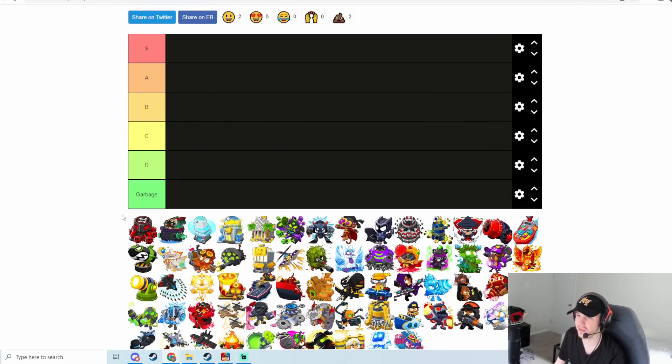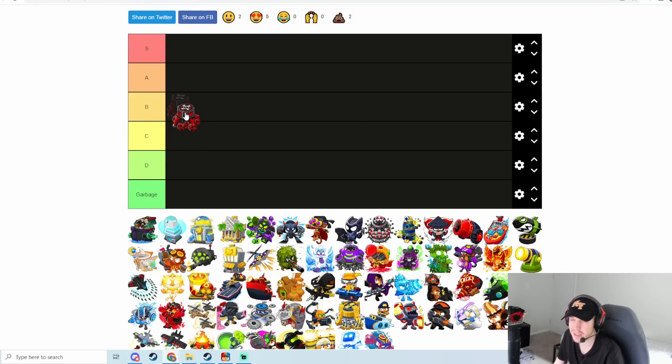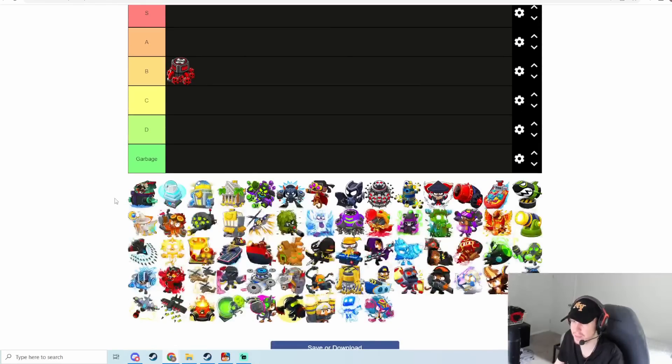First things first, we have the Super Mines. Super Mines is a Spike Factory upgrade which is really powerful against BADs and ZOMGs. It has a ton of damage output, a big explosion radius, and is really good to stack buffs on, like the Overclock and the Perma Brew. It is super expensive though, and you need to get it up quite a bit before a rush — if you get it up right when they rush you, you won't have a big pile of spikes and it's kind of useless. Because of those downsides, I'm going with B tier.